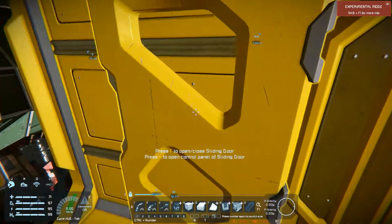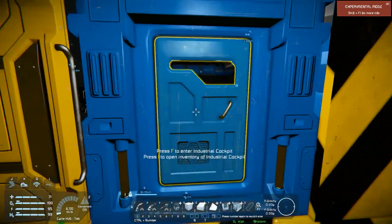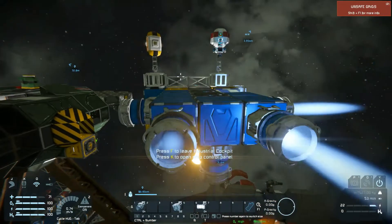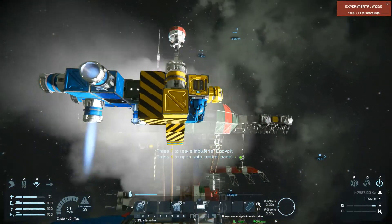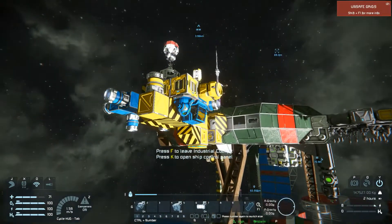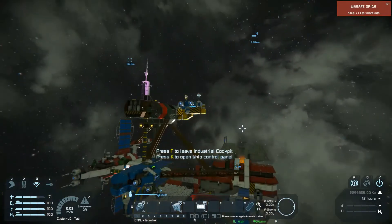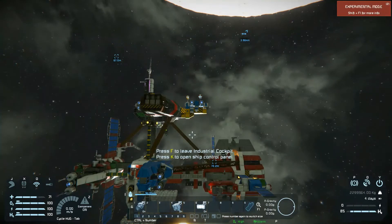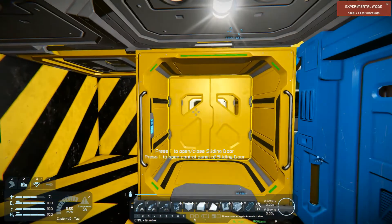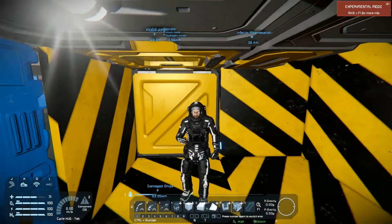We can go into our pressurized ship and open our helmet. Fly up to the dock, align ourselves, turn on the merge block — it turns yellow because it sees something — click, we're connected. We can turn off our thrusters. Now our helmet is open, as you can see.